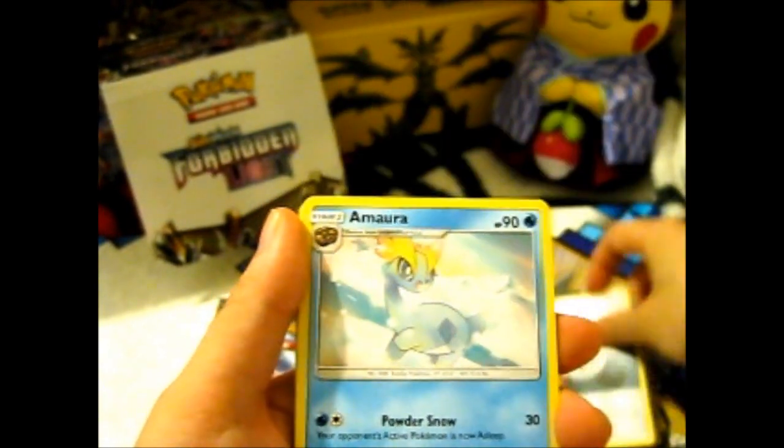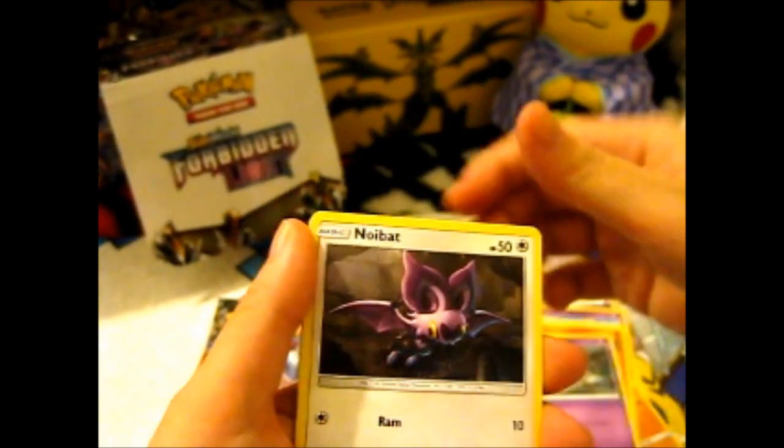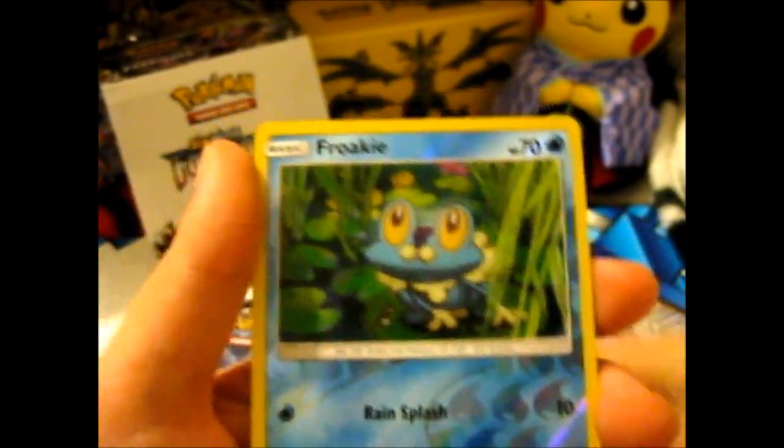Unit Energy. Mora. LaBebe. Brokrow. Vatican. Inkay. Noibat. And a Reverse Froakie — very cute, just sitting there on a lily pad.